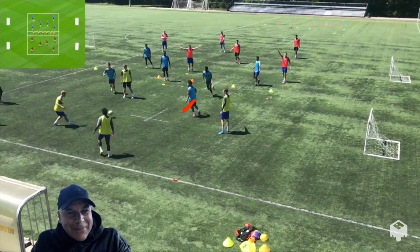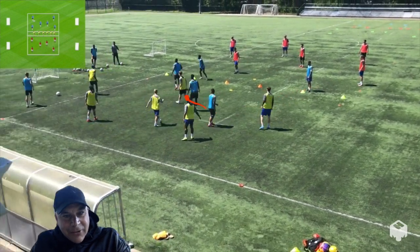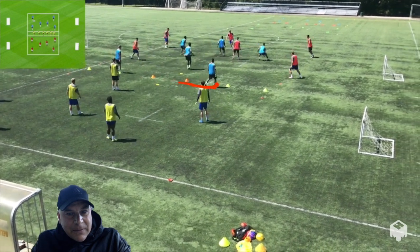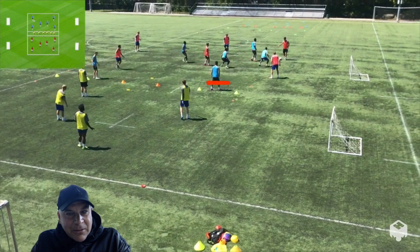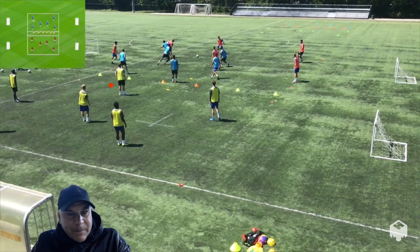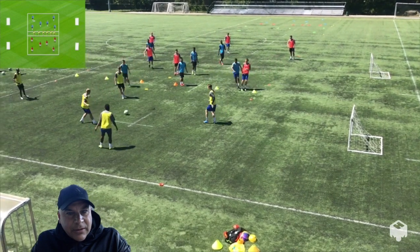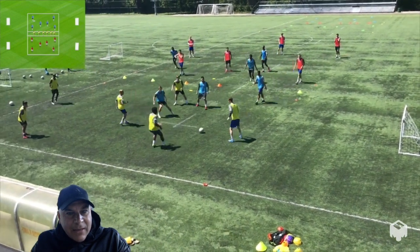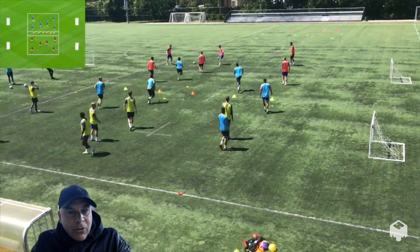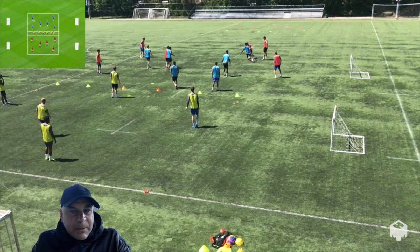Blue is a little disorganized at the moment. They need to press four and keep two to guard these goals. If they win it, they try to score — press four, keep two. Still a little slow reacting with the blue. They should be guarding these three goals. If blue wins the ball, they look to score immediately on any goal on the outside, and your point tally keeps going. If you score on a goal in the middle, you keep your points. As the defending team, you keep your points by scoring on the outside.